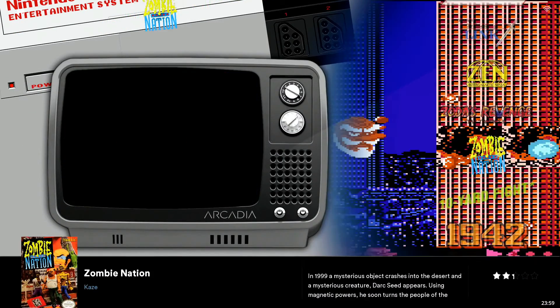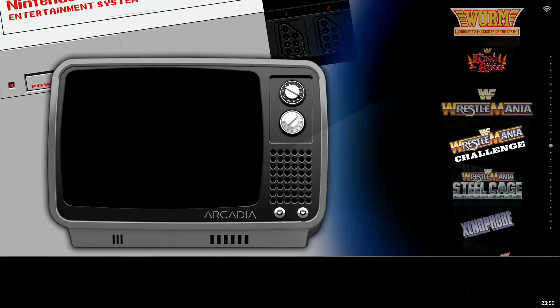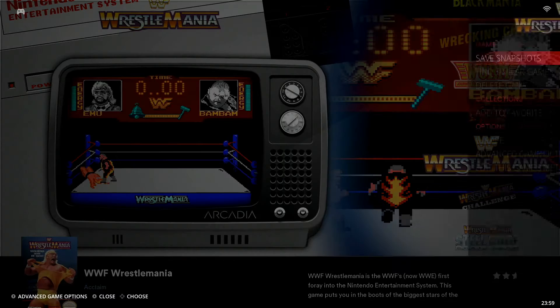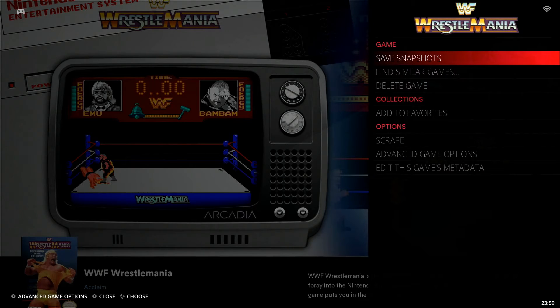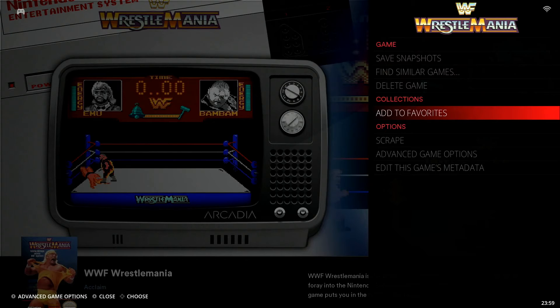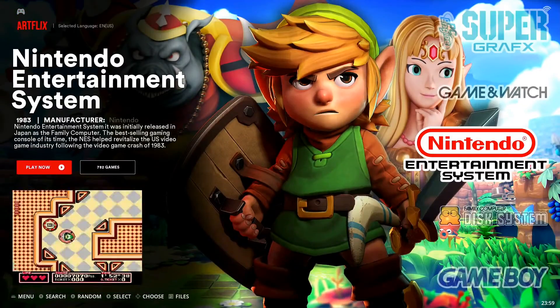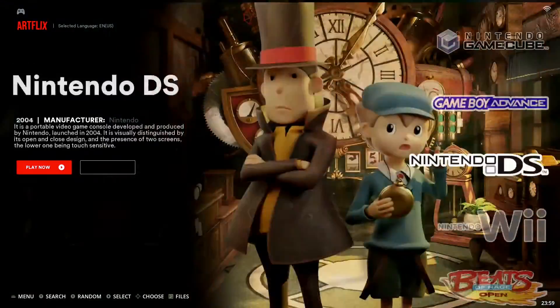Let me add one more. Let's go into Nintendo Entertainment System and jump up to WWF WrestleMania. Same deal — hold down the X button, that brings up our options for the title, and we'll go to Add to Favorites. We get the confirmation at the top.